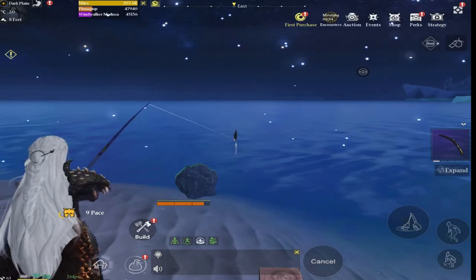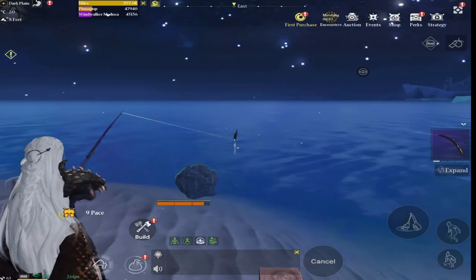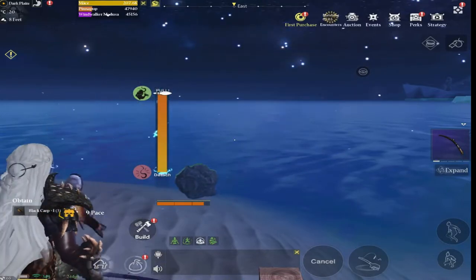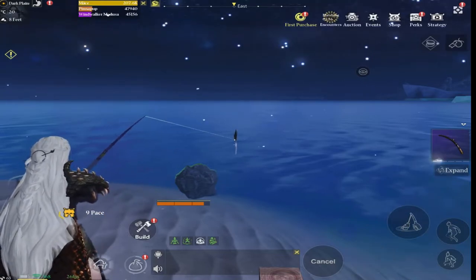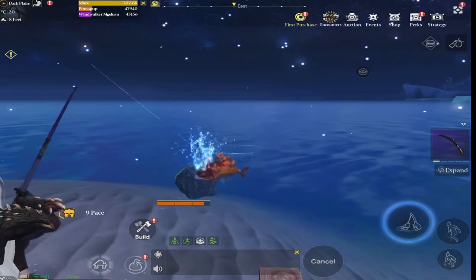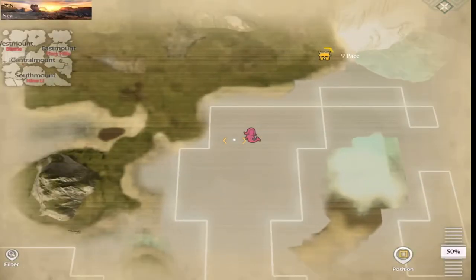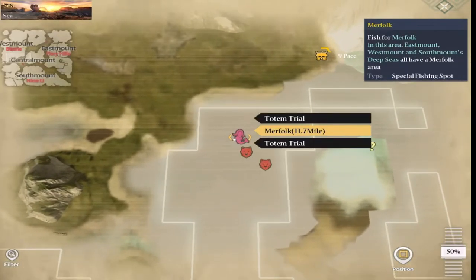Now that we have our gear sorted, let's throw a line in and go fishing. With the tanks you can actually grow fish — you can catch what's called fry and grow them up to actually be a pet. We also have the merfolk fishing spot here in west mount, which is the only place on the map where you can catch merfolk — mermaids and the likes.